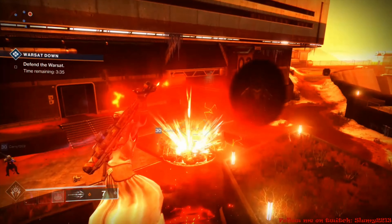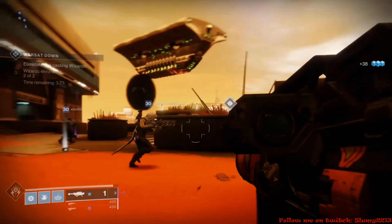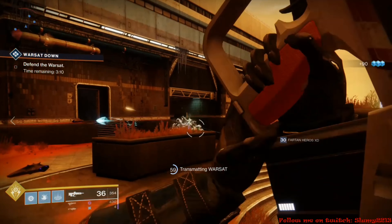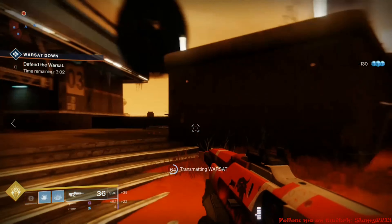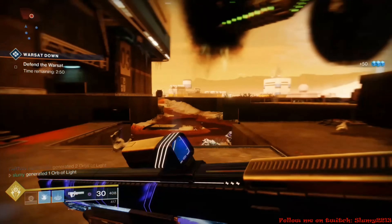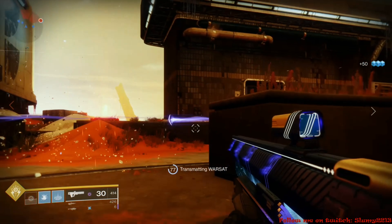To recap the full path: heroic public events, patrols, and planet bounties from level 30 to 50; continue those to reach the soft power cap around 540; then jump into the Forsaken campaign to get the powerful gear and exotic quest rewards. Once you're past the soft cap, do the Three of Coins for exotic drops, then start weekly milestones to push your power gear up further. This should get you raid-ready — I'm assuming you can reach around 580 through open-world activities, and then the raid itself will take you from 580 to 600.